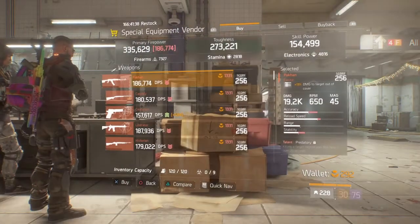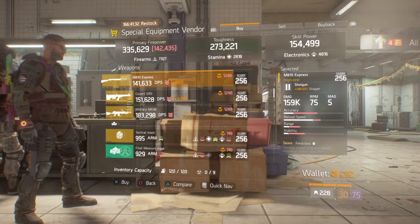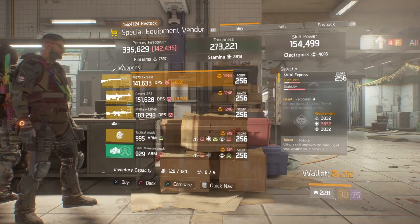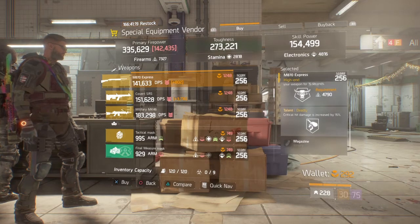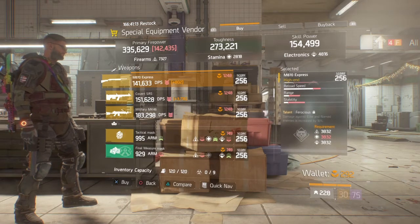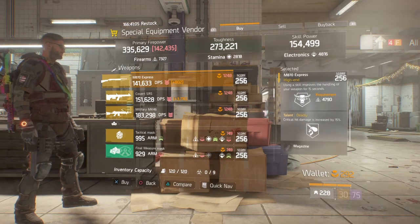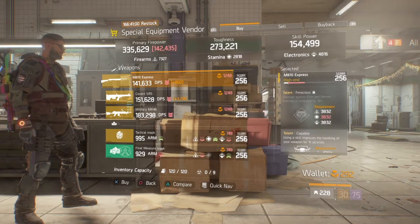At the special equipment vendor this week, they have one weapon and one piece of gear. The first weapon is the M870. I know a lot of people have these, but the talents can be pretty reasonable for PvE. The first talent is Ferocious, the second is Capable, and the third is Deadly. My recommendation is to swap out Capable for Responsive — that way with Ferocious you get extra damage to elites and named NPCs, with Responsive you get extra damage when closer than 10 meters, and Deadly increases critical hit damage.